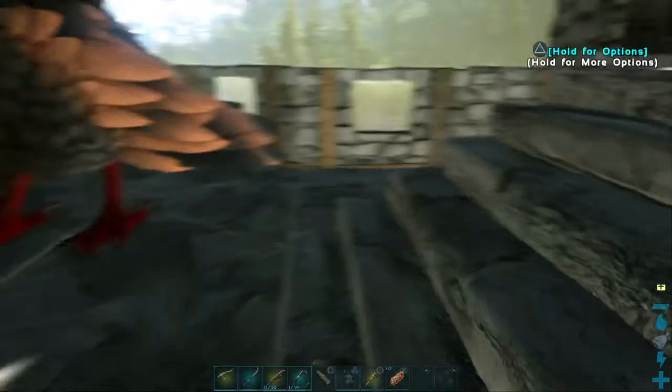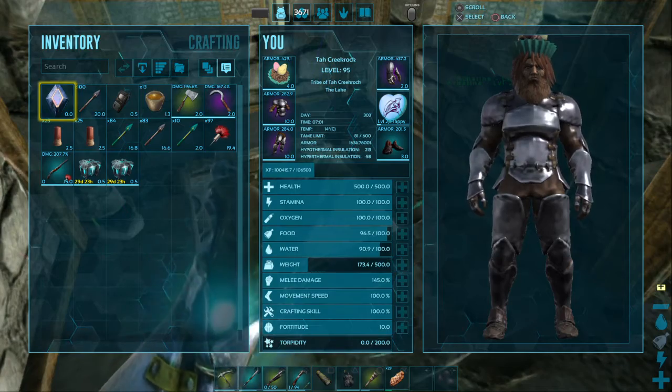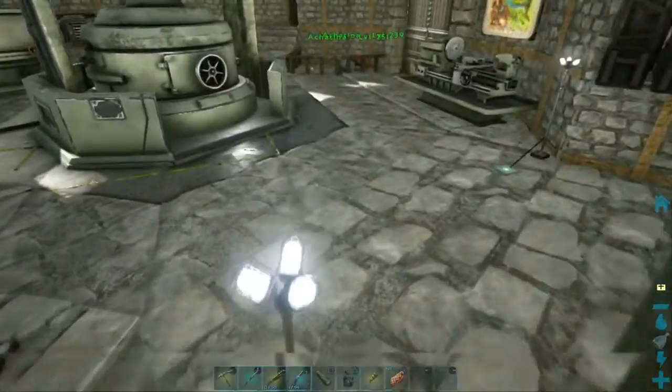Good morning everyone, this is Todd Creek Rock back for another exciting day here on the ARK Survival Evolved Vulgaro map. This is day 303 of my little adventure here, and I've been waiting all night on some eggs to hatch.